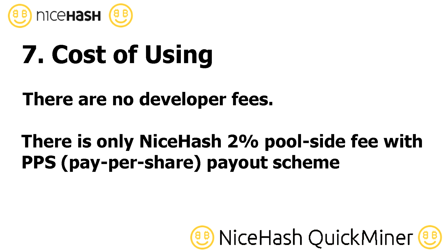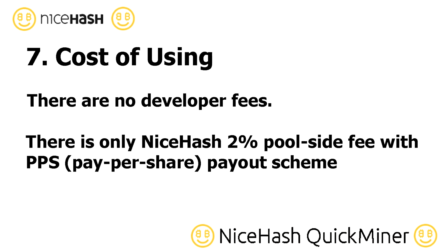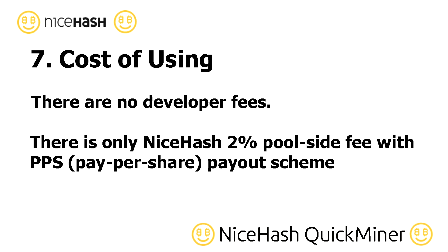There is another advantage of using QuickMiner: its cost of use. There are no developer fees. There is only a NiceHash 2% pool-side fee with a pay-per-share payout scheme.